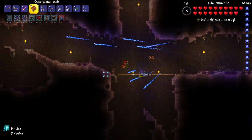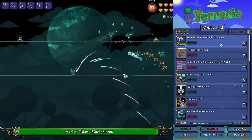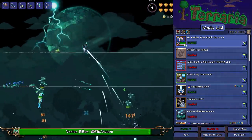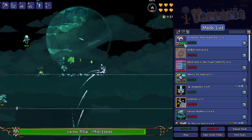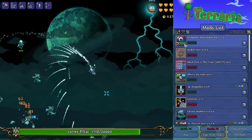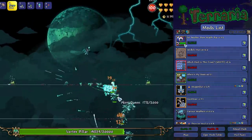Starting off the list is Yet Another Boss Health Bar. You have seen this in every series I've ever done. It adds a health bar to the bottom of the game. I find it very useful personally, and it's something I'll use even if I'm playing the Calamity mod, which now has its own boss health bar. I think it looks amazing, and it's obviously good enough because it's actually coming in Terraria 1.4. So if you're not playing 1.4, I would recommend this mod. It's really good and it helps me a lot.